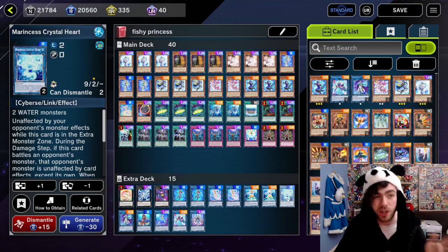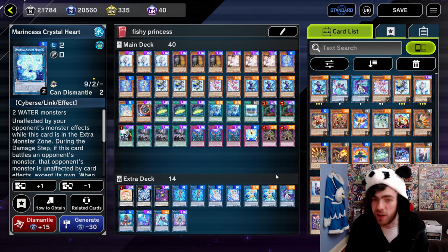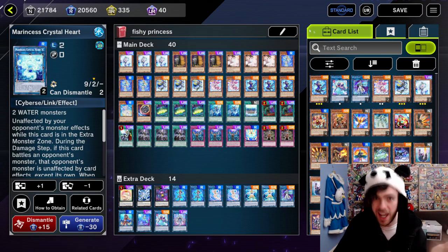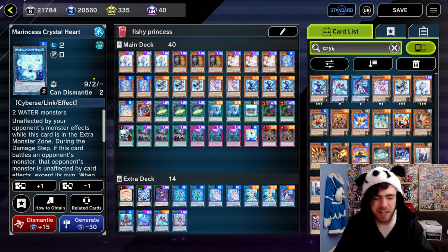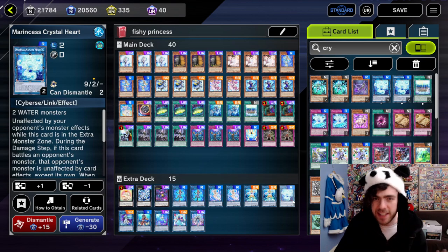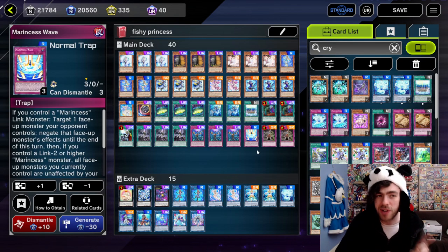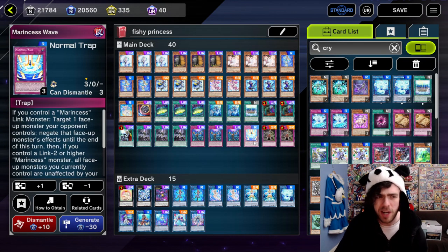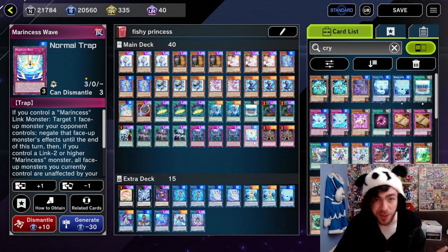Which is where this decklist got its major upgrade from. Because most of the time, where you used to go into your Marine Sets Crystal Heart, you can actually just cut this card from the decklist now. I know a lot of top tier versions of Marine Sets will probably not even run this card at all. I am going to be running it as I think it's a fun card and there are still some combo lines you can do with it, but you don't actually even need it anymore, because your trap card just became searchable. And the whole point of Crystal Heart was to make your cards unaffected — well, the trap card just does that anyway.